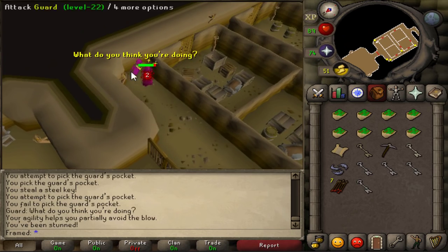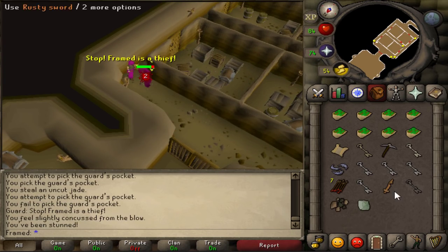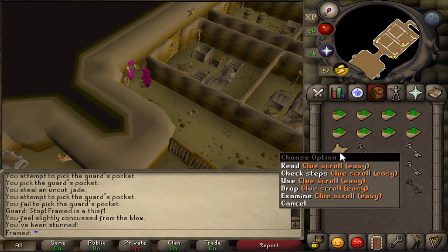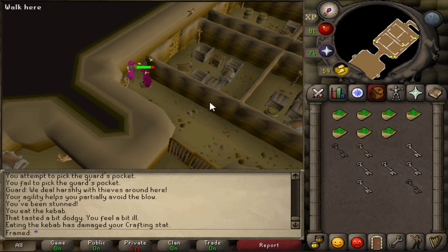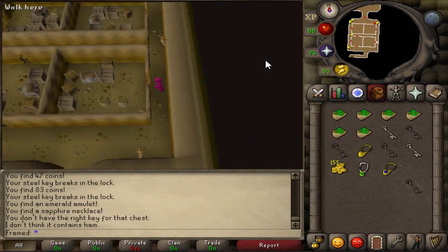Once that is done, pickpocket 10 to 15 keys at a time from these guards. After that, simply use each key on all the chests until you run out of keys. I have marked which rooms each key works for, although that should not be much of an issue seeing as you're going to go into every door anyway.